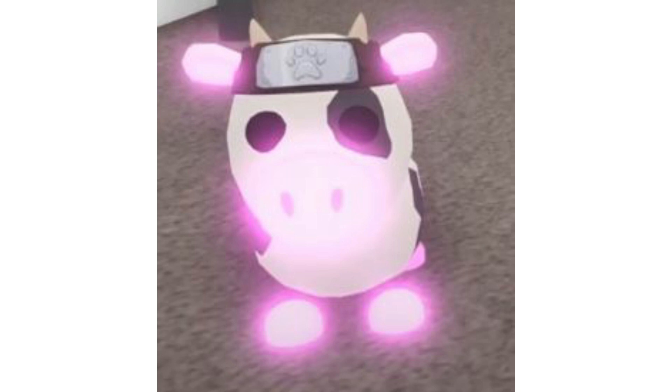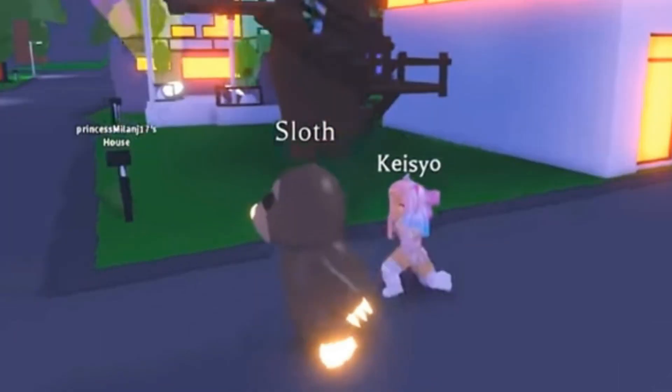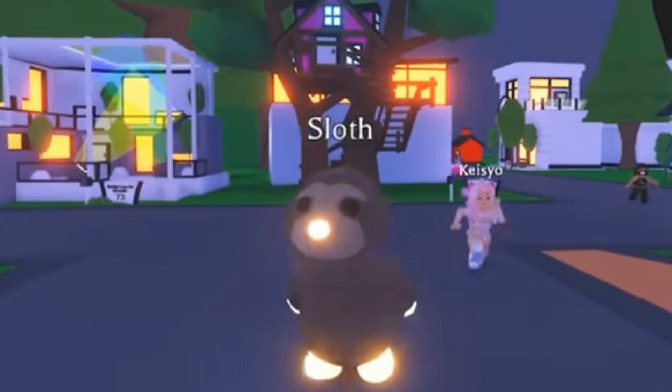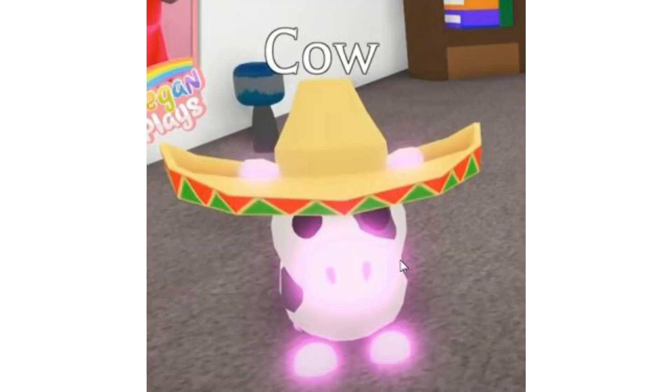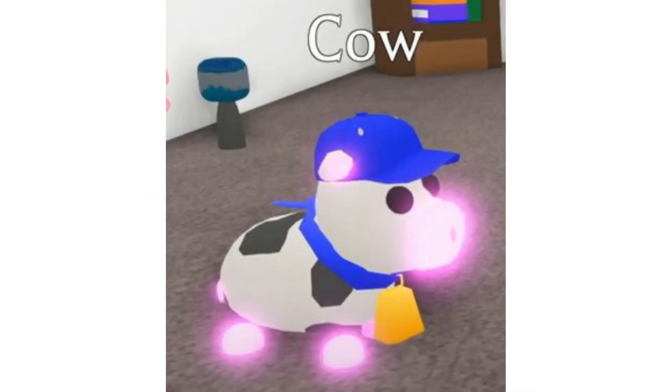That headband is actually perfect for the Sloth too, because the sloth walks like a ninja! The next picture is the cow again, this time wearing a Cowboy Hat — this is perfect for the cow, and of course also perfect for the horse or unicorn.